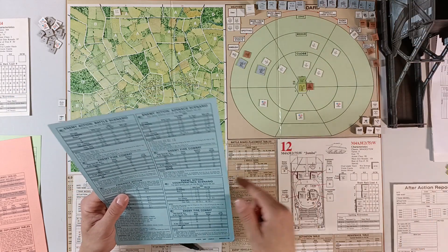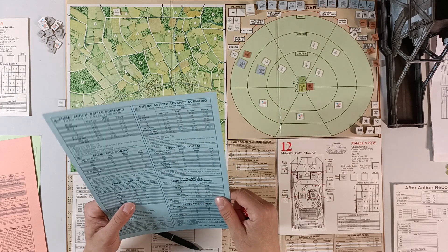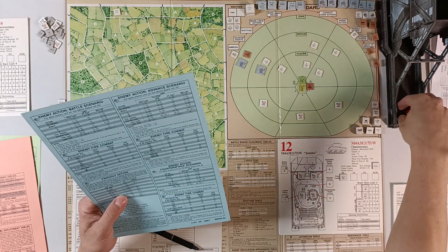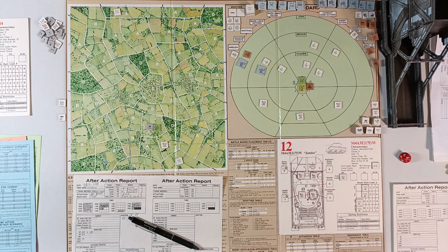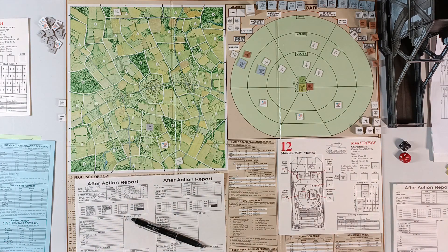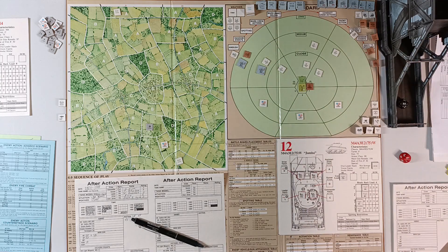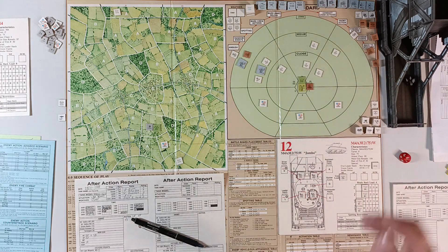We roll for the SPG which is a Stug. We will make him retreat on a roll of 1 to 29 — roll 74, that is not enough. We roll to see if there is an ambush — ambush occurs on a roll of 1 to 7, and we roll 9, so there's no ambush. That is very, very rare. So it's our turn. We begin by spotting — my commander will attempt to spot this one, and roll a 2, so he's spotted and identified.